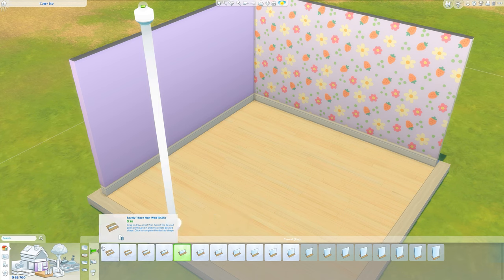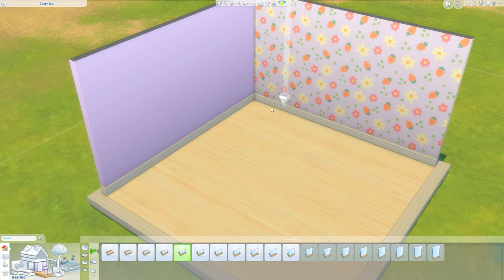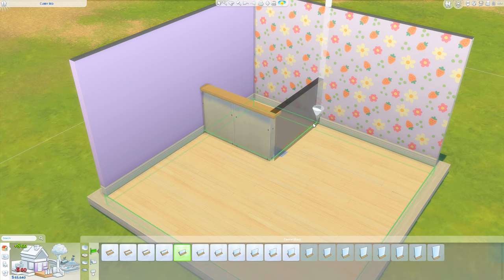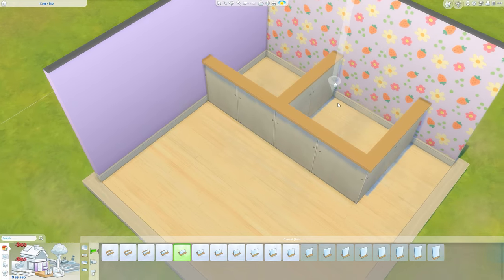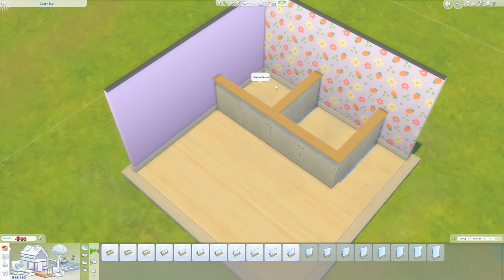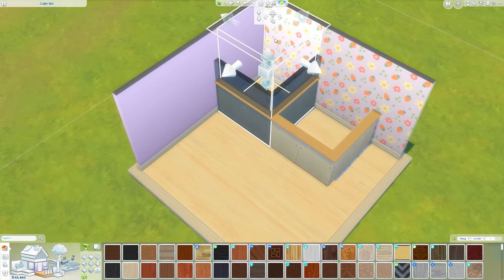I'm going to go in with the 1.25 standard half wall. If you don't know what half walls are, they are just found under the walls and empty room section just down here. I'm going to do a two by two with another two by two coming off it, and then in this first one I'm going to click on the room.